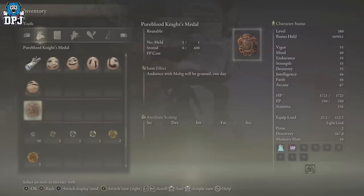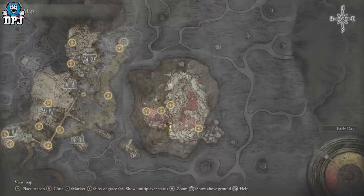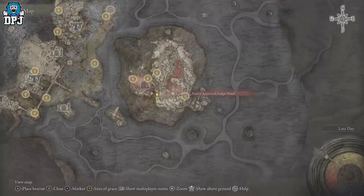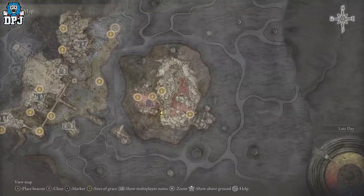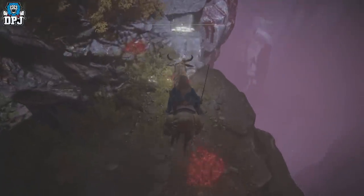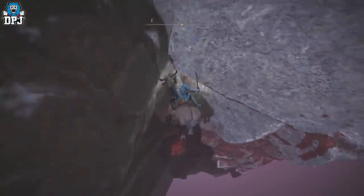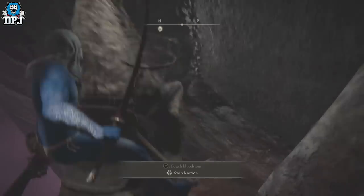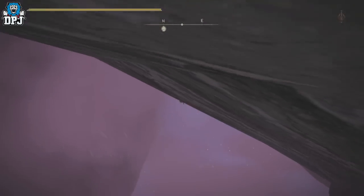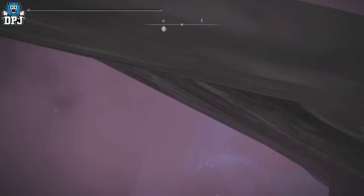Eventually you get this item — the Pureblood Knight's Medal. When you use it from your inventory it teleports you to this area. The best rune farms in the game are within this area, no two ways about it. The old best spot, where you used to double jump through the wall, is now completely locked — you just fall to your death. Don't try that anymore.